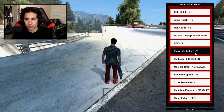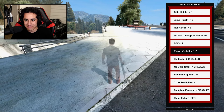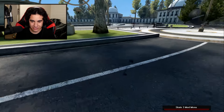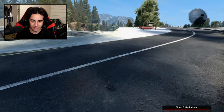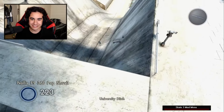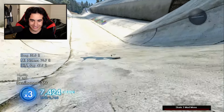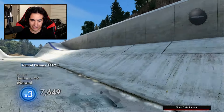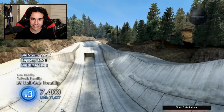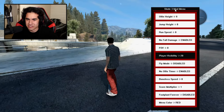I do want to try this one setting though — player visibility. It's at 20 right now, but I think as we go further and further, it just makes me more and more invisible. All the way to zero — can I do a line while I'm invisible? Oh my gosh, you can just see the shadows on the skateboard. This is so hard. Oh my gosh, which way are we facing? I don't even know. Okay, this was a bad idea. Let's go back to 20 — I miss seeing my guy.